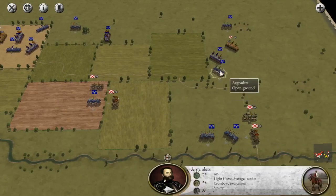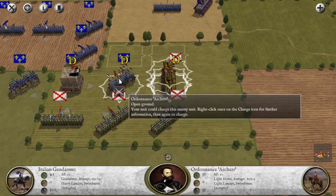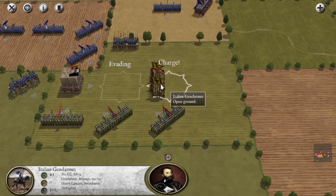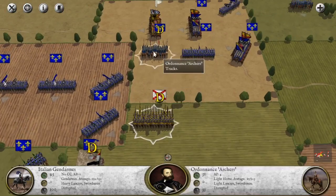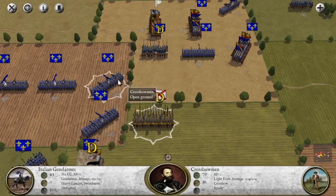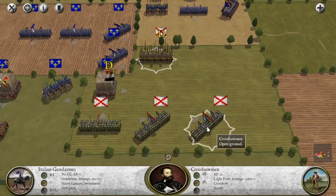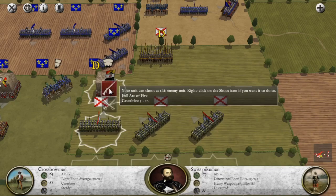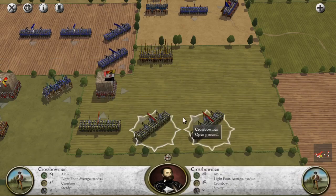This guy is already routing. So here we have these guys facing these guys over here, so I'm going to charge. The good thing is that these guys run away, but now I am in front of this open ground in front of these crossbowmen that are going to shoot me, which is not good. So let me try to shoot at these guys here.